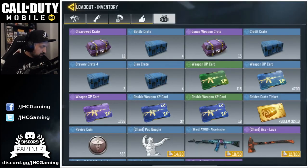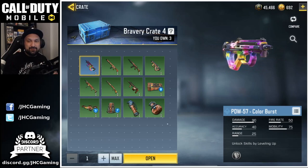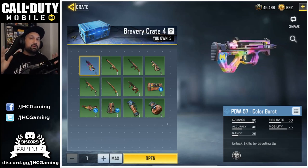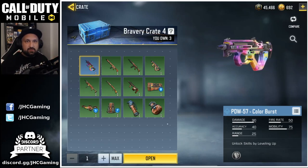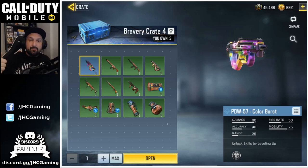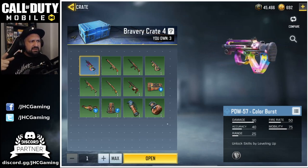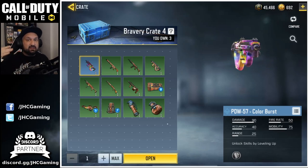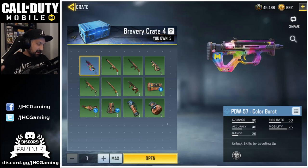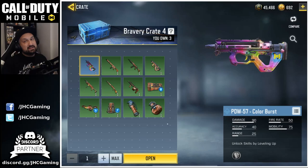Also super excited for the Bravery Crate 4 — look at this beauty guys, PDW-57 Color Burst. This is the fourth Bravery Crate since the start of these, and you only get three every week, they are pretty rare, you cannot buy these crates. The first one was the M4 Color Burst and I got lucky. The next two I didn't get anything — there was an RPD and an AK117. I would have loved the AK117, so now Bravery Crate 4, if we get lucky today that would be super epic.